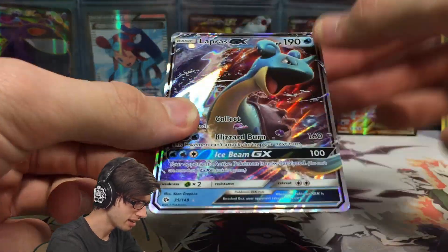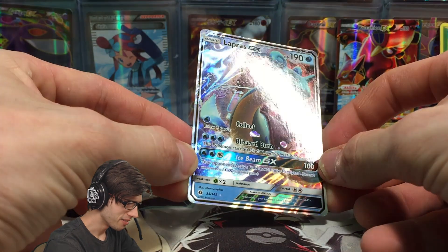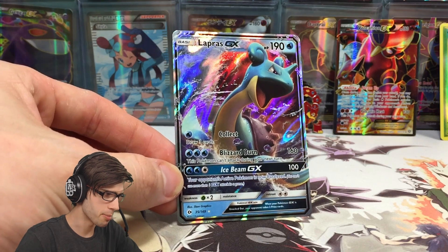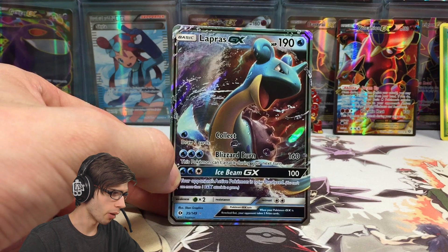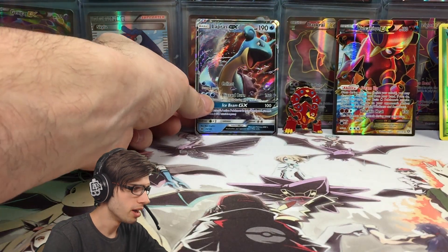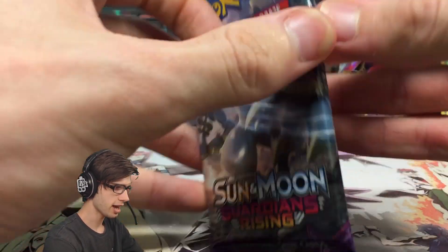Nice! I love that glossy texture, it always feels so nice. That's awesome — Lapras GX! I just recently got the Hyper Rare Lapras from Booster Kings for the Set Binder, which was absolutely amazing. We just got a regular here. I wouldn't mind seeing a Full Art Lapras — I haven't seen that card in a long while. But that's an awesome pull, first hit of the opening. I'll take it — and it's a GX as well, not even a Holo.